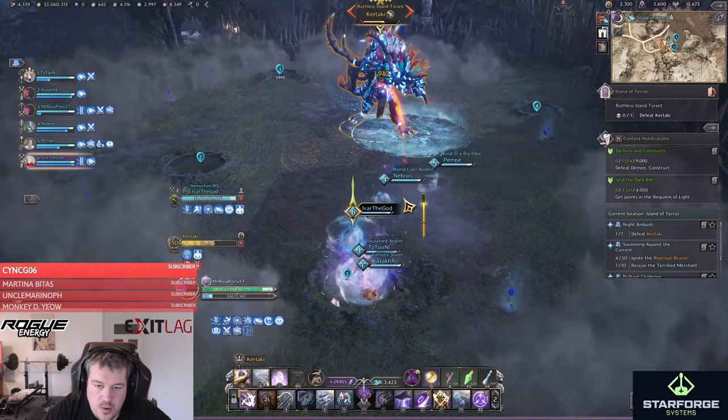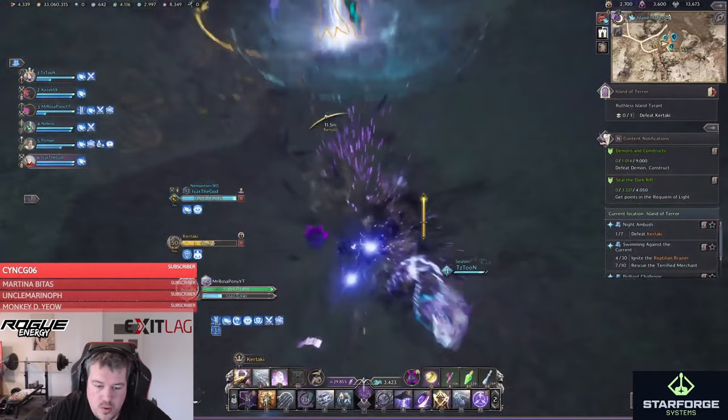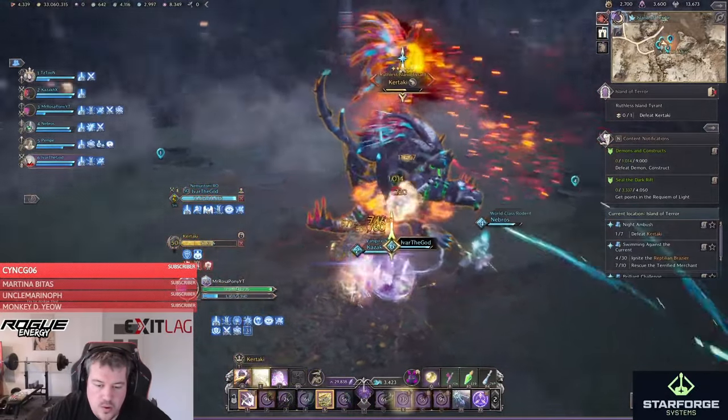The geyser will lift you into the air and you will transform into your hog to avoid taking fall damage. If the boss is already below 50 HP at this stage, you will have to do the mechanic twice.